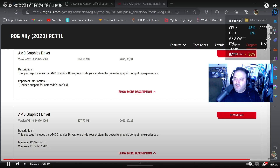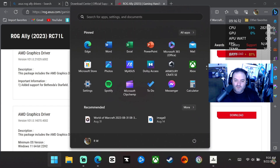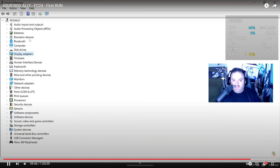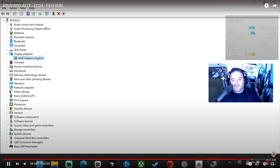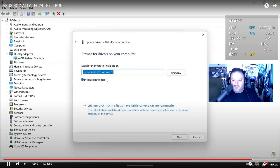Hit the Download button to download this driver. Go through the setup process and do the whole executable install, but don't restart yet — wait to restart. Then go to your Settings and search for Device Manager. Open up Device Manager, then click down on Display Adapters and select your AMD Radeon Graphics.